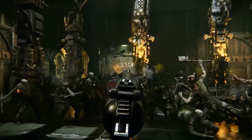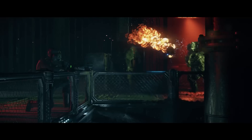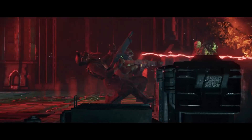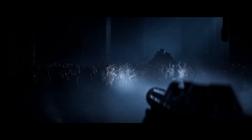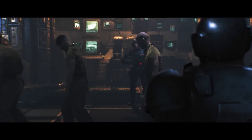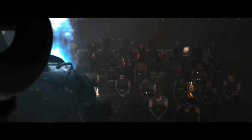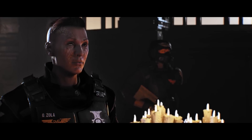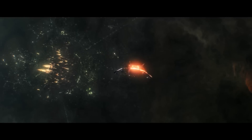Warhammer 40k Darktide takes place in the Hive City of Tertium. Nurgle, the Lord of Plague, Decay, and Contagion has sent parasitic entities called Chaos into that city. You take control of a convict, also known as a reject, who has committed crimes against the Emperor. Under direct orders from the Inquisition, you're tasked with freeing Tertium of its demons and heretics.